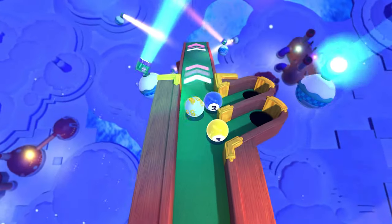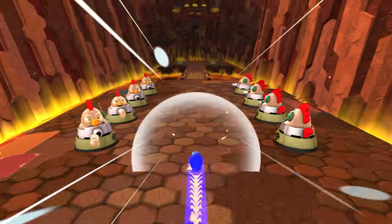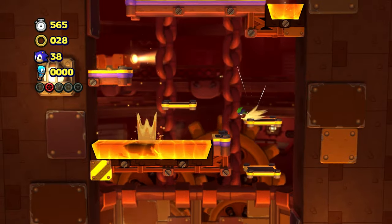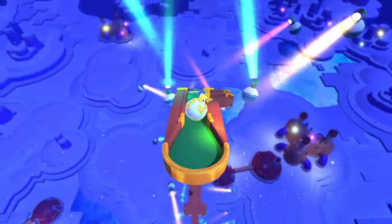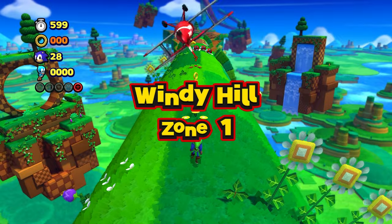Let's start talking about level section types, or acts. The first one is the outer tube. This is the main level section that Sonic Lost World became known for, and it is the star of many levels, including the very first level in the game, Windy Hill Zone 1.